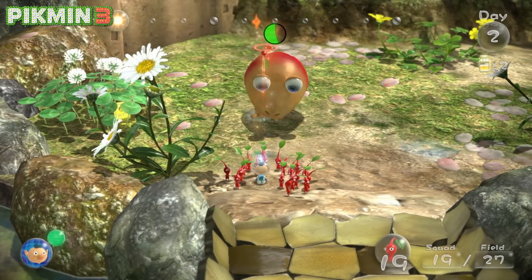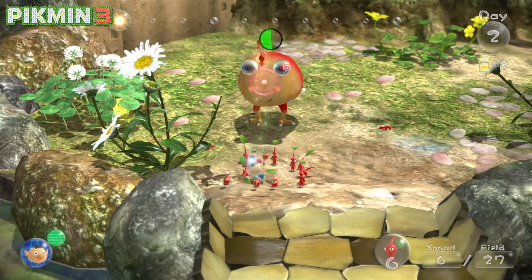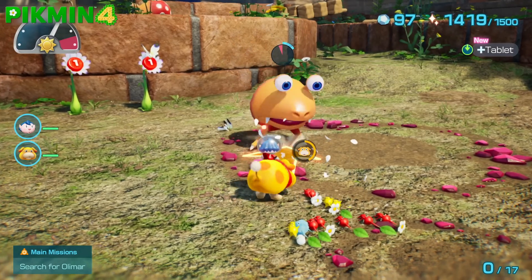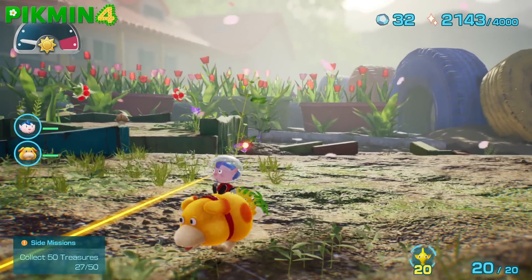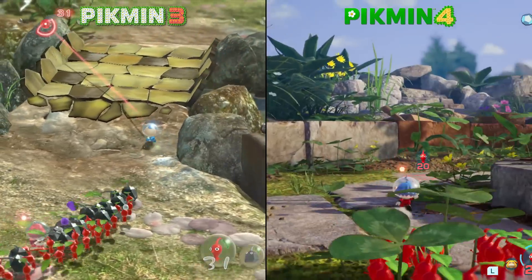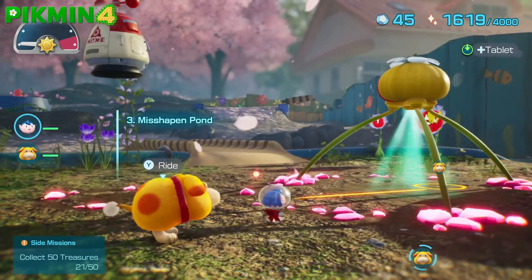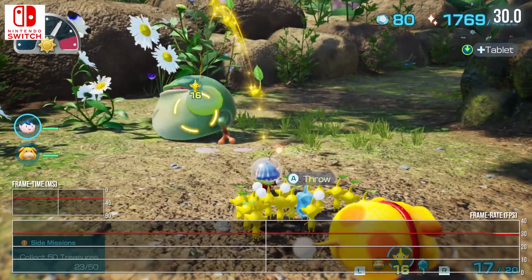Gone is Nintendo's in-house engine, which served it well for the first three series entries, and in its place, Epic's Unreal Engine brings to life the vivid gardens of Pikmin 4, the result being some of the most striking visuals seen to date on Switch. So, just how much of a graphical leap is Pikmin 4 over what came before — specifically looking at the Wii U release of Pikmin 3? What new visual features are added, and how does performance using the Unreal Engine hold up? Let's find out.